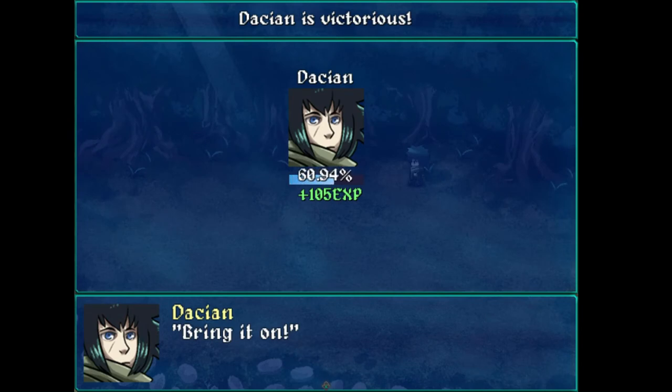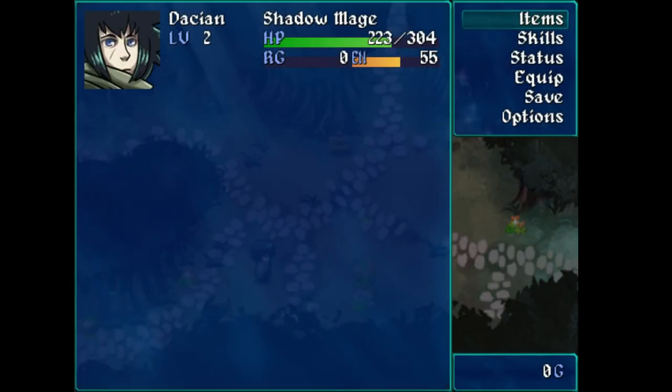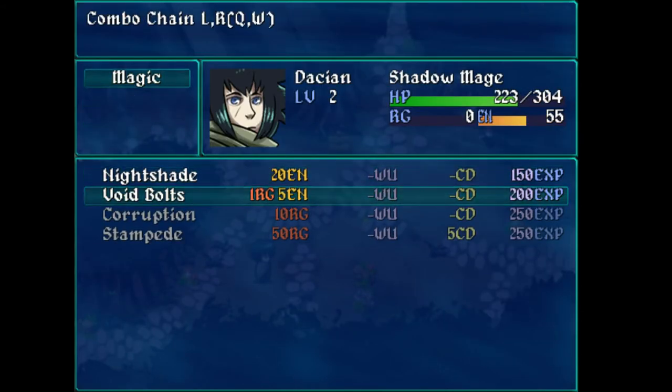In the ability description for learning new skills, it said you can totally learn some new stuff and here's your combo chain — you can use LR or QW. But when the combo thing pops up and I use Fury, it doesn't have that nice little 'if you're using a controller use these keys, if you're using a keyboard use these keys.' It just sort of assumes you're using a keyboard.